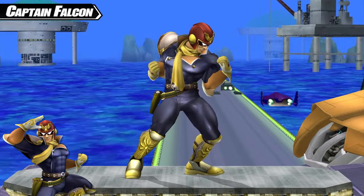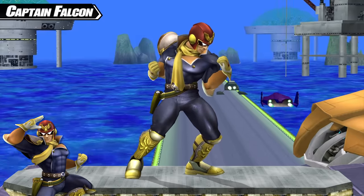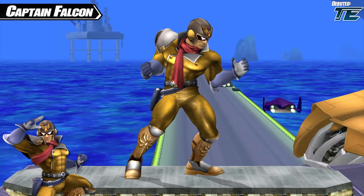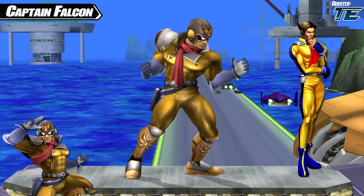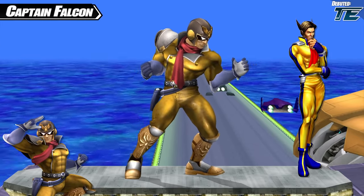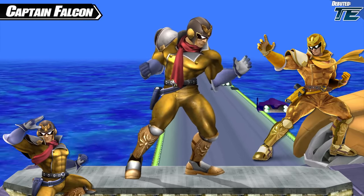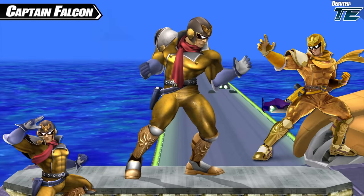Our next fighter is Captain Falcon, who gets more love in Smash than in his own series anymore. The Captain's first new color scheme is based off of Dr. Robert Stewart, one of only four characters that appeared in the very first F-Zero game. Dr. Stewart was also the inspiration for the Smash 4 and Ultimate color scheme, but the Project M route was to make this costume less flashy, including accents of red and blue.